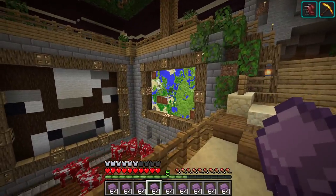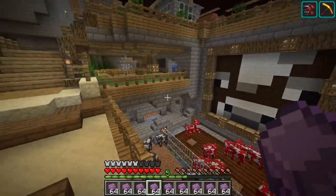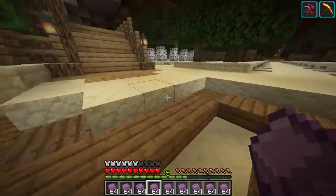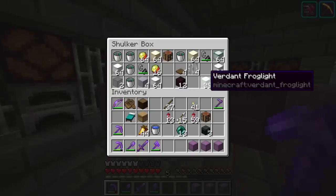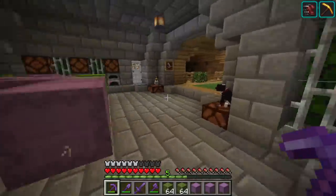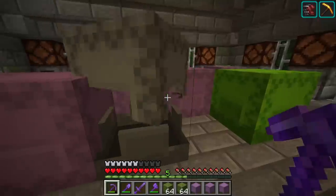I look at my map today and there are four missing — I don't know how that happened, it's a mystery. For the longest time in this series I only had a few shulker boxes and I used them very carefully, always made sure to clean them out and organize them. But now that I've got the shulker farm I'm just leaving them everywhere, not organizing them — it's a real disaster.